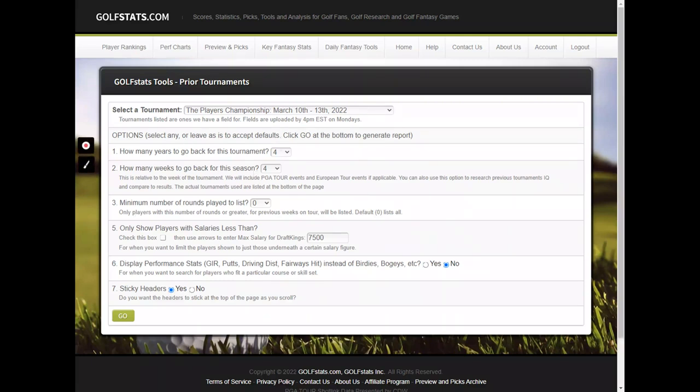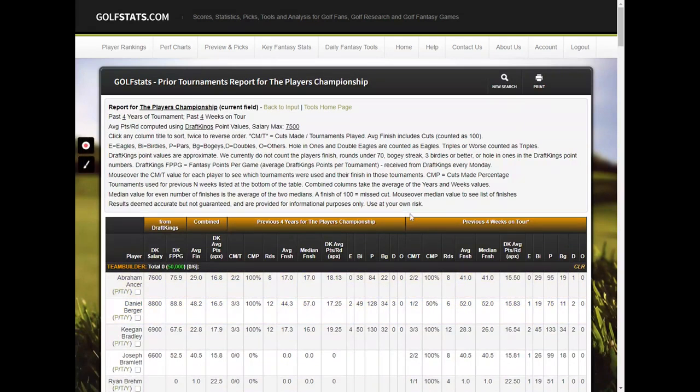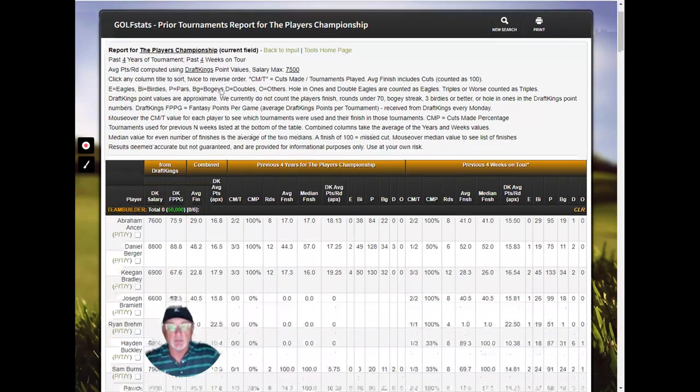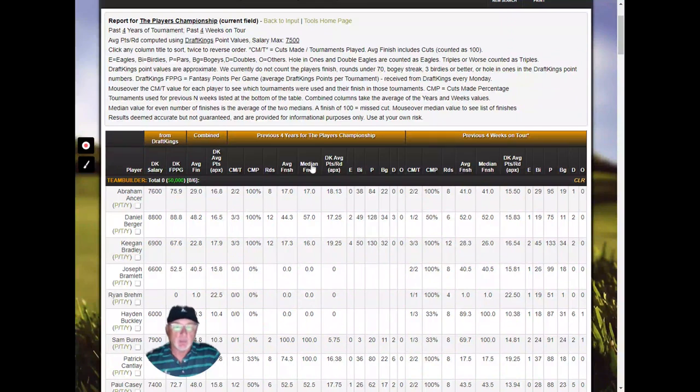I would suggest you keep all the defaults. You can play around with them if you do one of our trials, and it defaults to the current field. So what I'll show you is the field coming into the current tournament and their performance for the previous four years of the tournament and the prior four weeks on tour. You can change these values in the previous screen. So this is the report here.